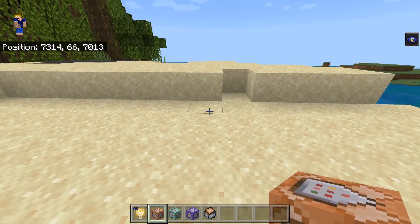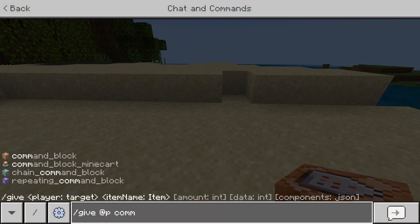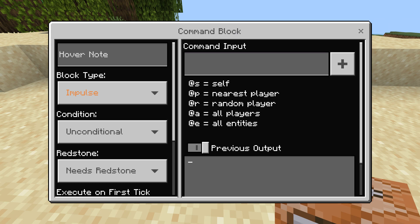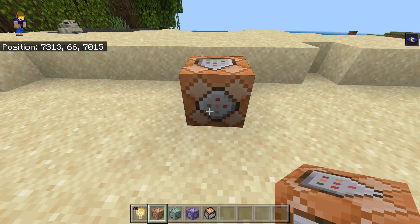First of all, the command blocks. You can get these by using /give @p command_block. Here you can see all four options: the command block, the command block minecart, the chain command block, and the repeating command block. The command block is used to execute any type of command — you put it in the window and it will run when activated with a redstone signal.